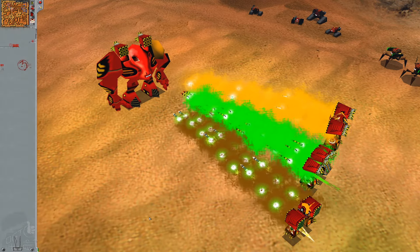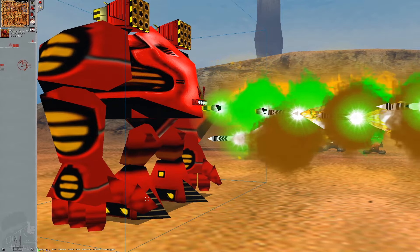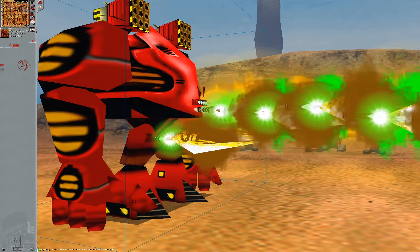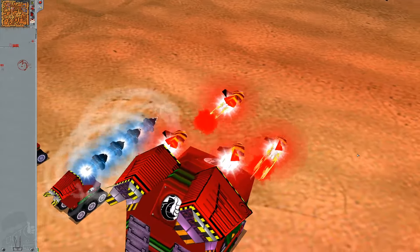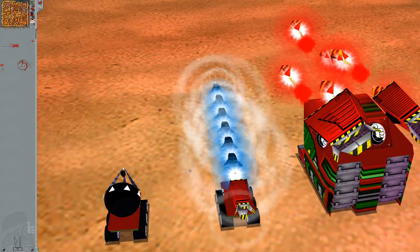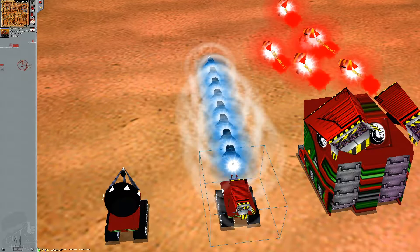It also shows that rockets don't just physically collide with a target — they often clip right into it to better simulate the idea of collision. The slow motion also shows that Goliaths are inaccurate, just like Leviathans, making them less useful when not under direct control.